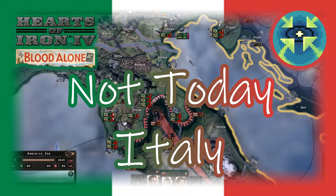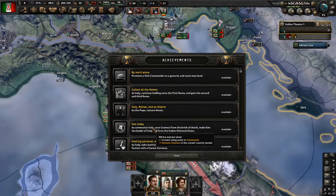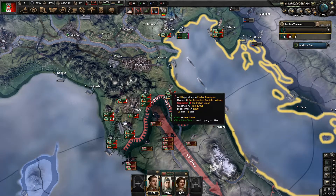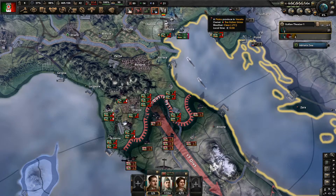Hi, I'm Exerces and this is Hearts of Iron 4 by Blood Alone where we are playing Italy, going for the achievement run for 'Not Today.' We just instigated the civil war in the last episode.